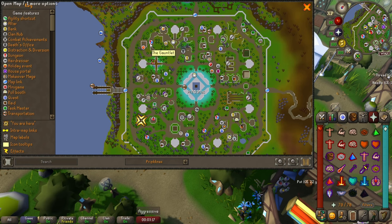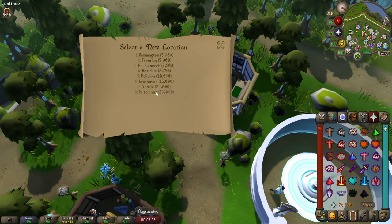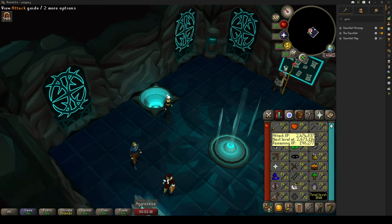The Gauntlet is located in Prifddinas and you can talk to any real estate agent in the game if you wish to relocate your house there for easier access. In terms of stats, I have a mid-level account which is pretty decent for these Gauntlet runs, especially the regular one. Corrupted Gauntlet is very much doable as well, but there's little to no wiggle room since the boss hits decent through prayers and one mistake can cost you the whole run.